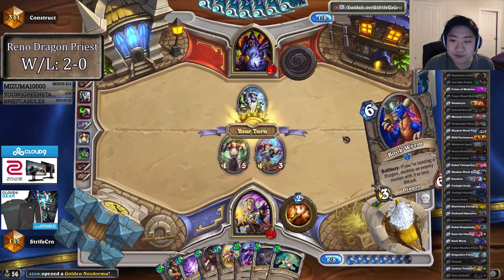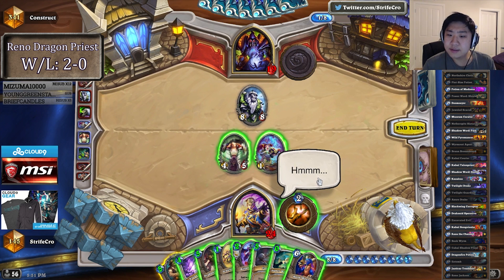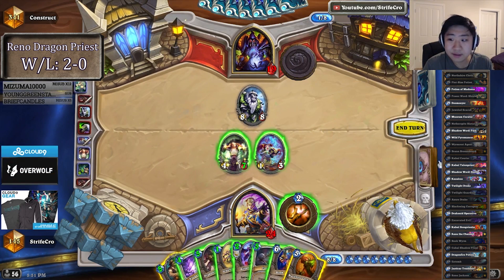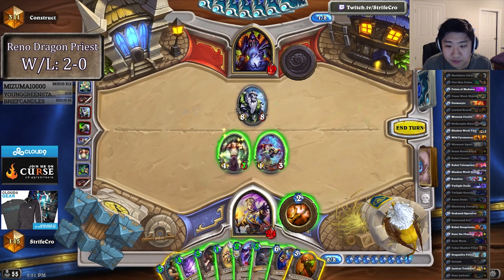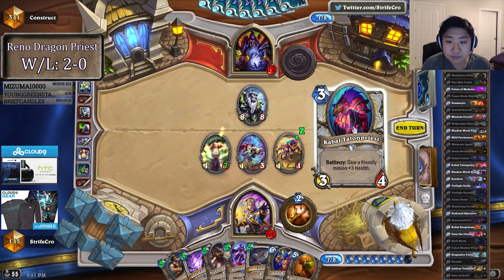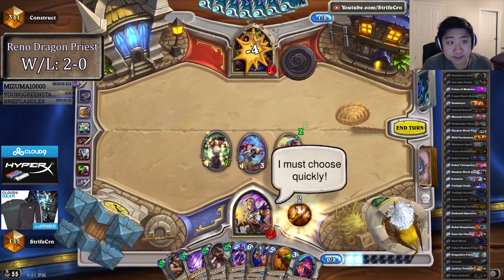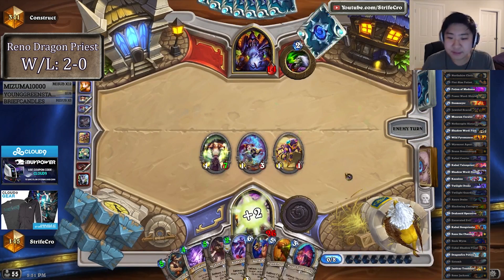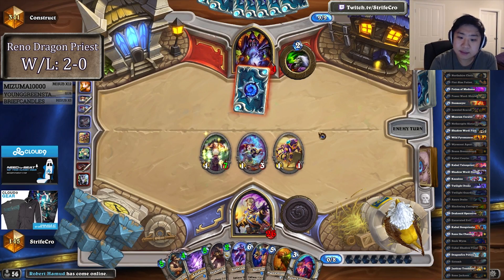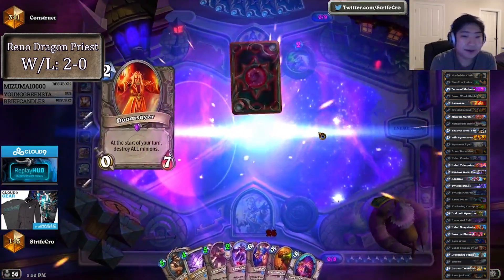Might be okay to entomb that if I have no other answer. I'm not that interested in the giant. Let's go ahead and not overcommit too much to this board. I feel like I'm owning all these Warlocks for some reason. I want to play around Twisting Nether a little bit here. Arch Thief for Fom — I am not a big fan of that card at all. Feels like it's just a bad card.